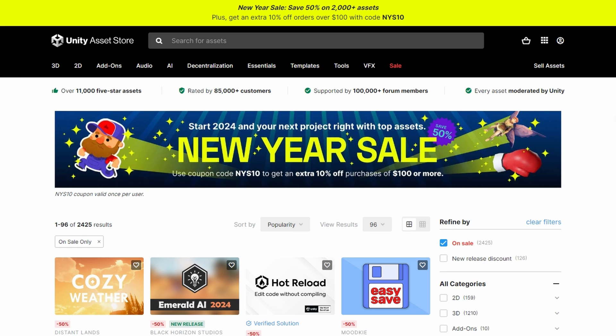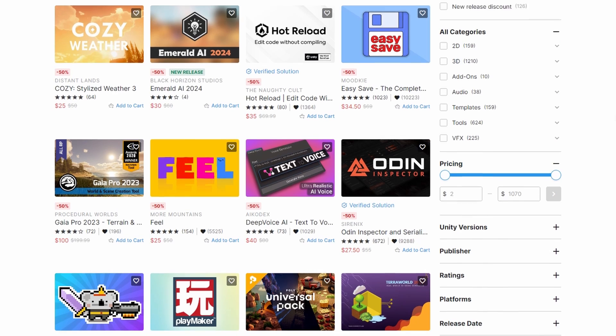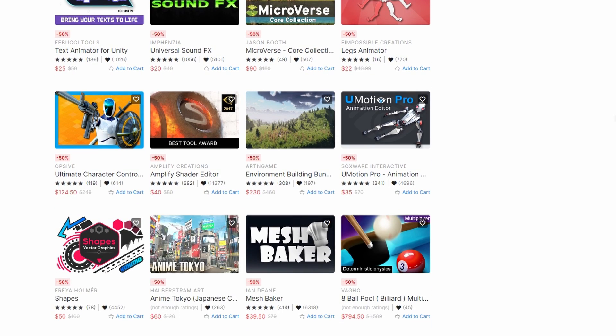Hello everyone. In this video I am going to talk about Unity's new year sale. As an end-of-year sale, you can get over 2000 assets for 50% off. And for assets over $100, you can get an extra 10% off by applying a coupon.